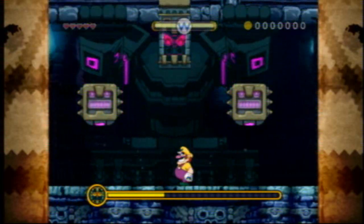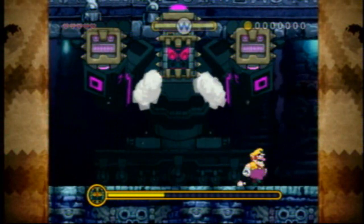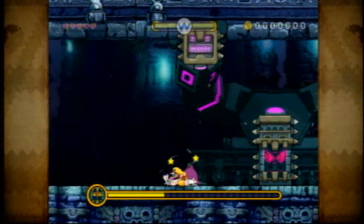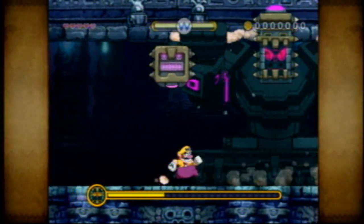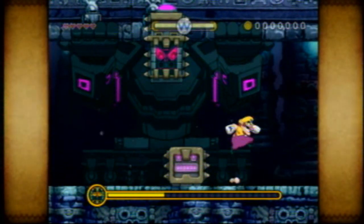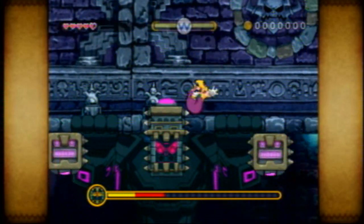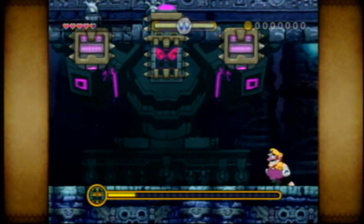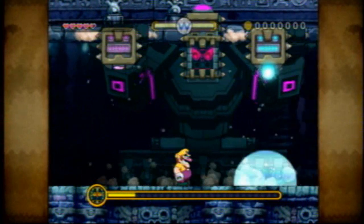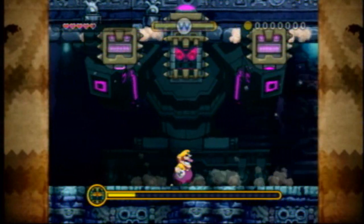Now this is the final phase of the fight. You need to use these two platform thingies here — he's still going to do that shockwave, so watch out. There are also spikes on the sides of his head, so you can't run or jump against him. Ride on these — they also have spikes, so watch out — and ground pound on the top of his head. He'll put a shield that encompasses both platform thingies, so you can't use them if you land on them a second time.